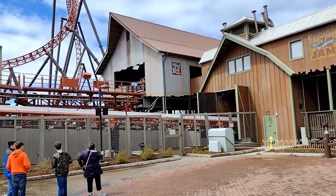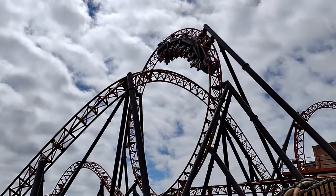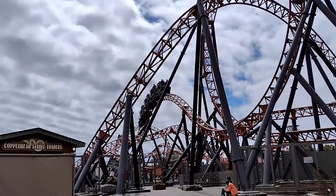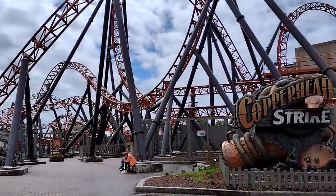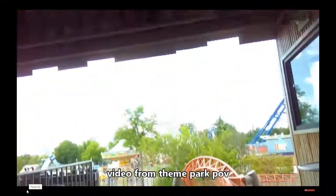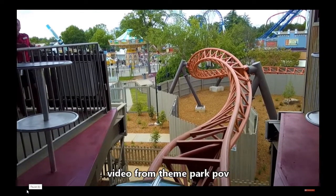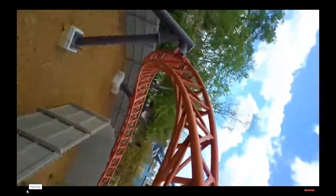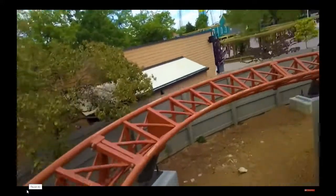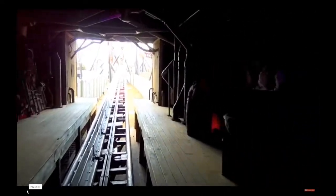Then you go into a Maverick-like snap — the second best part of the ride. It's not quite as strong as Maverick's snaps but still really good; with those lap bars your upper body just gets flung around. After that there are some solidly forceful turns, a floater pop, and then one last ejector pop. It's not the most sustained hill but it's really powerful — on par with the hill after the first vertical loop, kind of like a hill on Wicked Cyclone. Then you go into the brakes.